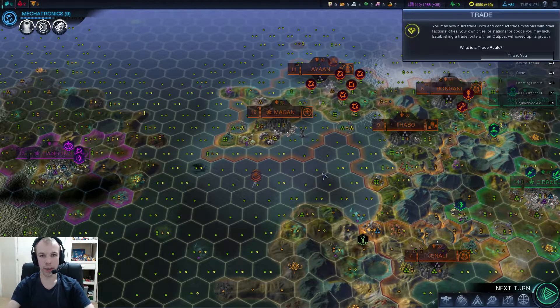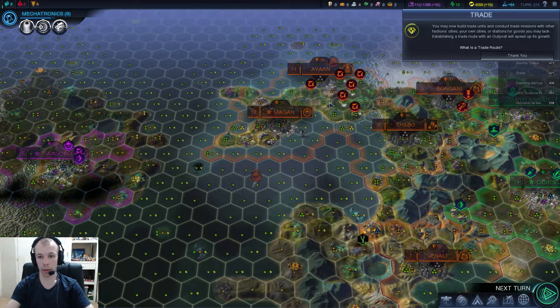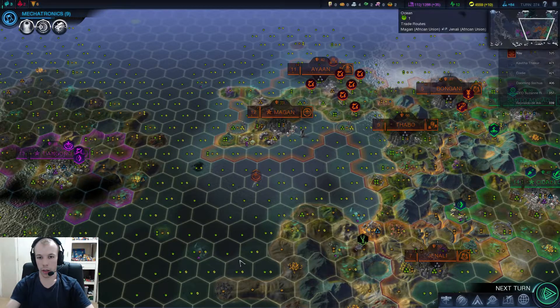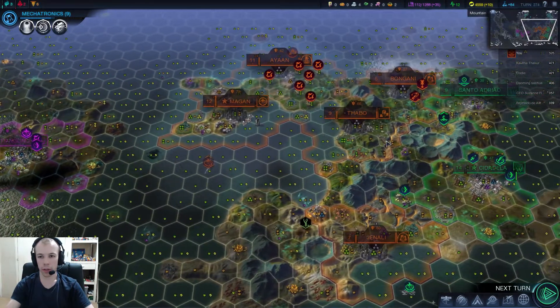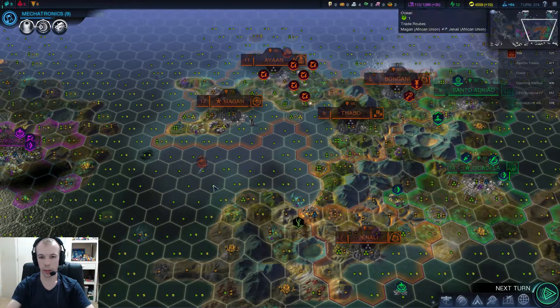What's up guys, it's Dan the Down Under Gamer here, and apparently trade units can be built now. Did you know that? Apparently the game doesn't think we know that. I think I'm currently building — yeah, here we are — I'm building a trade convoy in Thabo to deal with that.